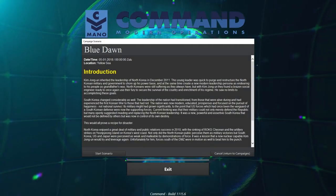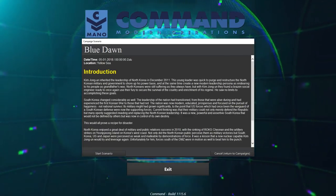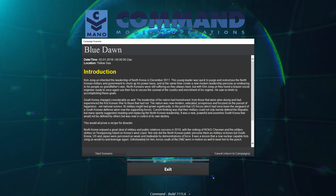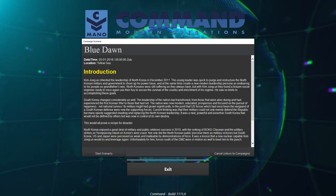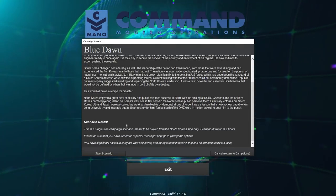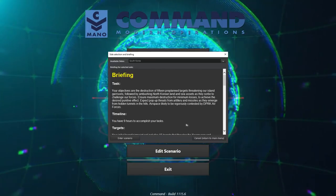The first scenario in the campaign is Blue Dawn. It is May 1st of 2018 — so I guess this is a little bit in the past, but I think this is right around when the scenario was originally released. The scenario takes place in the Yellow Sea. Kim Jong-un inherited the leadership of North Korea. There's going to be a conflict breaking out between the U.S. and North Korea — that's how the scenario starts.